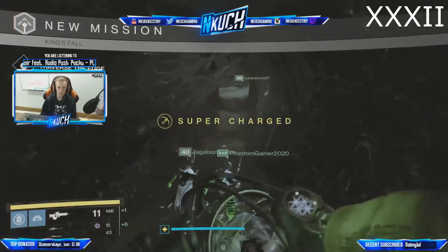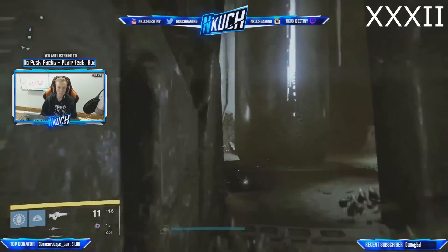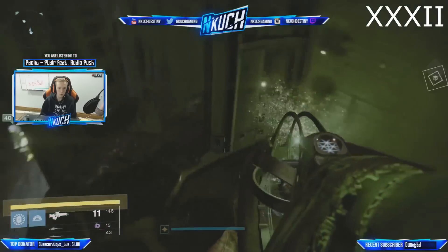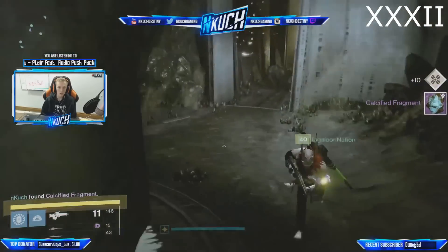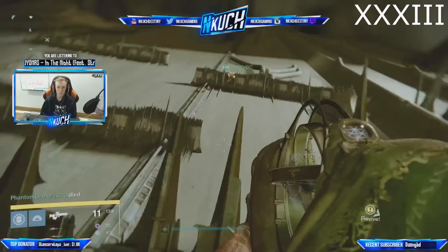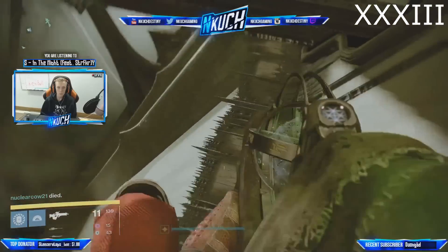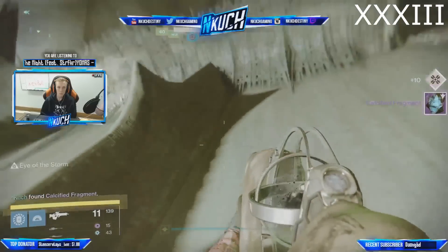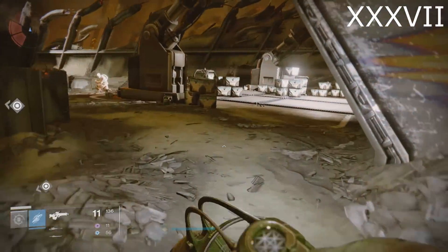Number 32 is once you beat Golgoroth himself. Stick to the left-hand side and you're going to get to a dead end. There's going to be a rock structure — jump on top and that's fragment number 32. Number 33 is right as soon as you enter into the jumping puzzle part. Pick up the fragment that's directly below the starting point of the jumping puzzle — very straightforward.